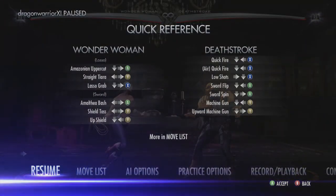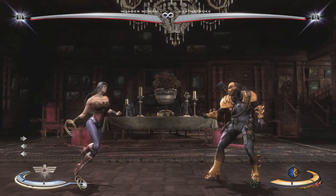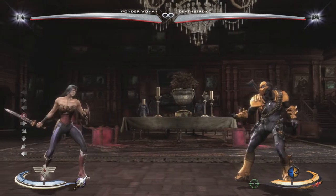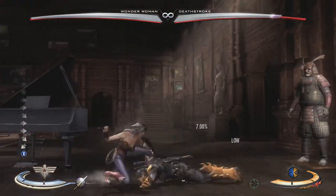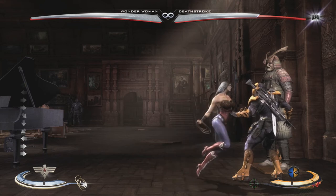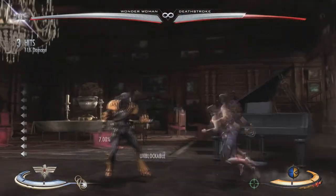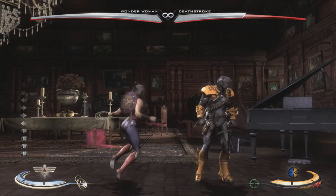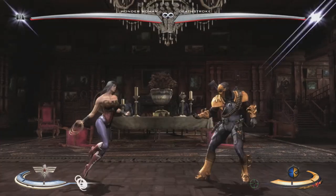Each character has a different trait. Wonder Woman's trait switches her from a lasso stance to a shield and sword stance. In the sword stance she has a totally different move set with a whole variety of moves. Every character also has a grab — they all do the same amount of damage (11%) — performed by pressing LB with the default layout. You have to be pretty close to use it, so it's basically a last resort.